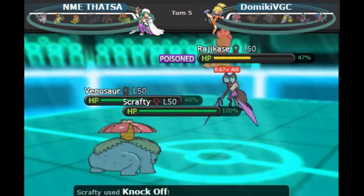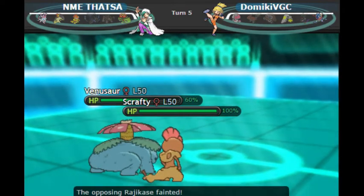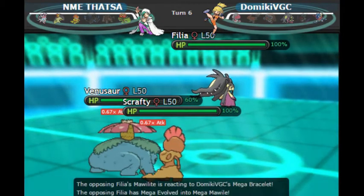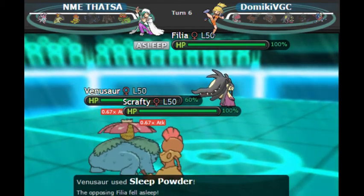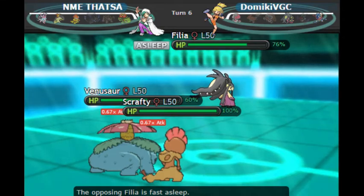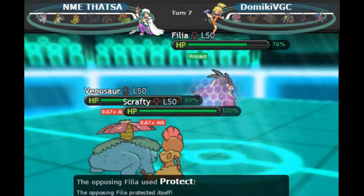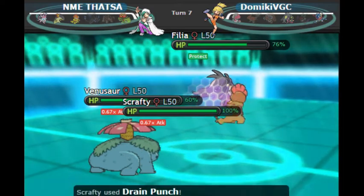He has a poisoned Noivern. We are knocking off the Choice Specs — that's why that Hurricane did so much damage to my Charizard. Also, Hurricane's accuracy is reduced in sun, similar to Thunder. Anyway, it's Mega Mawile versus the world and this takes a little while to finish off. There's no way Mawile can grind out both Pokemon, especially since Venusaur can put it to sleep. Giga Drain does small chip damage and Mawile has no Drain Punch or physical recovery — so even though he's waking up and protecting every couple turns, the game is pretty much over.